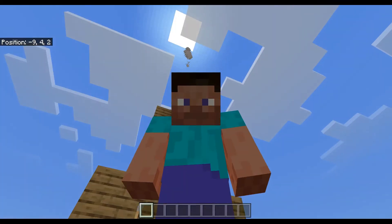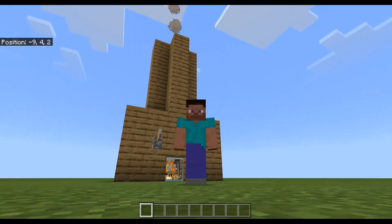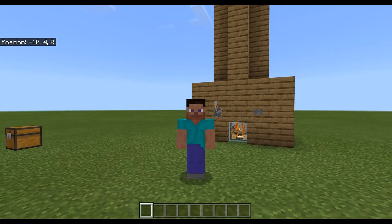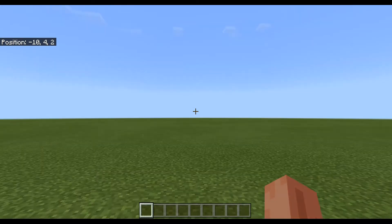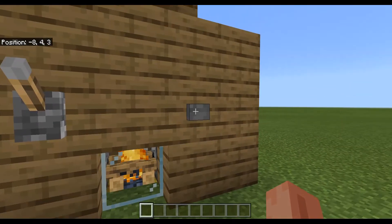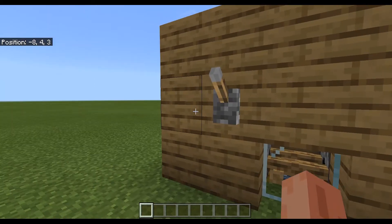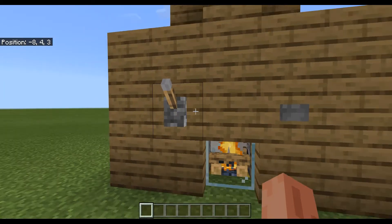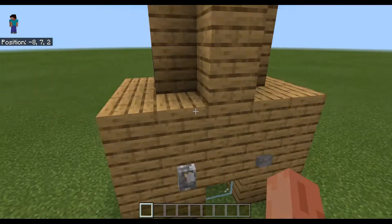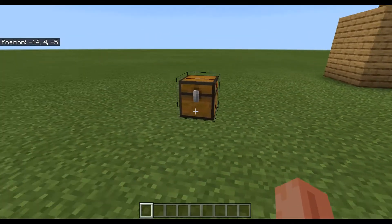Hello guys, today as you can see behind me we have a fireplace — but not just any fireplace. This is an automatic fireplace. This button turns it off, this lever turns it on. The good thing about this is it needs no command box.